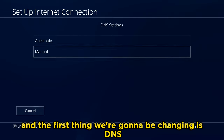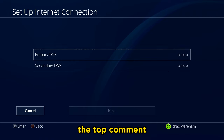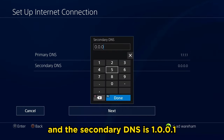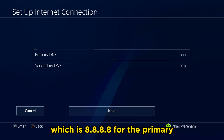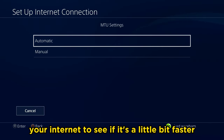The first thing we're going to be changing is DNS settings. There are plenty of free and public DNS servers out there — I'll leave a link in the description as well as pinned in the top comment. My personal favorite is the Cloudflare DNS: 1.1.1.1 for the primary DNS and 1.0.0.1 for the secondary. Another really popular one is the Google public DNS, which is 8.8.8.8 for the primary and 8.8.4.4 for the secondary.